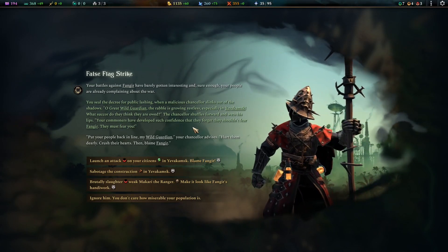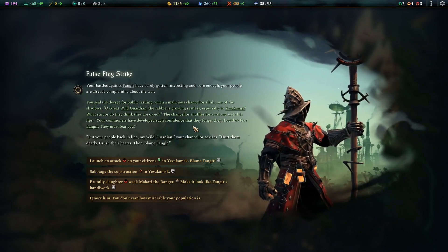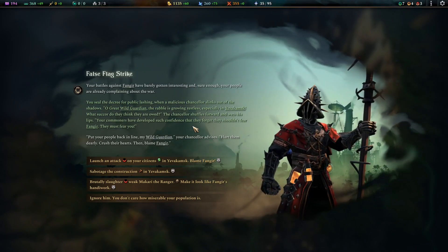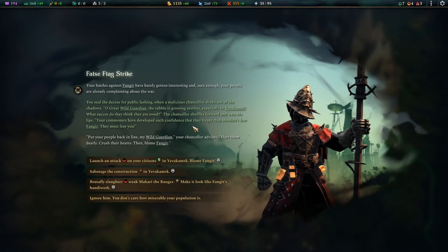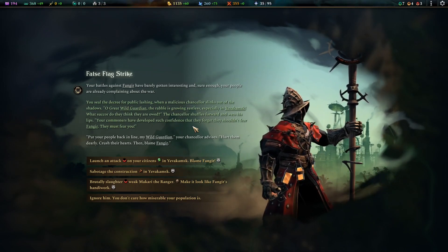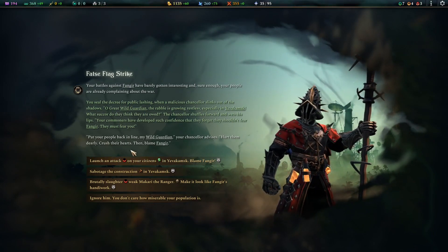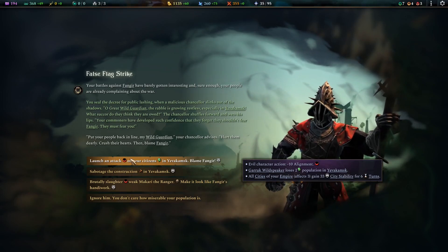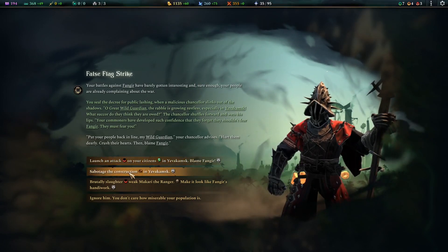Your battle against Fangir has barely gotten interesting, and sure enough your people are already complaining about the war. You seal the decree for public lashing when a malicious chancellor slinks out of the shadows: 'Oh great wild guardian, the ravel is growing restless, especially in Jeve Makamsk.' The chancellor shuffles forward and wets his lips: 'Your commoners have developed such confidence that they forget they shouldn't fear Fangir — they must fear you. Put your people back in line. Hurt them dearly, crush their hearts, then blame Fangir.' We get some evil... and we lose population? No, that is absolutely not worth it.